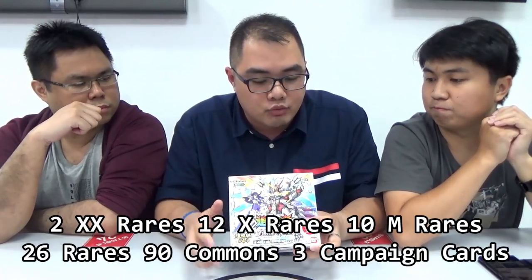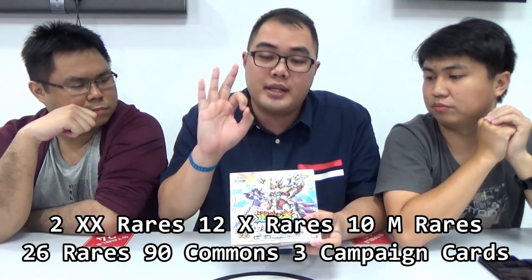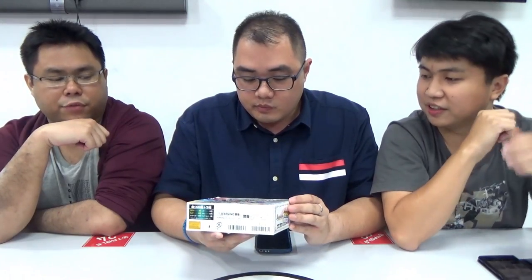At the back, we have a few double X-Rares in there — actually, those may be alternate arts for the X-Rares. The set contains two types of double X-Rares, 12 X-Rares, 10 Master Rares, 26 Rares, 90 Commons, and 3 campaign cards. So there are basically 140 different types of cards in here, including the 3 campaign cards.